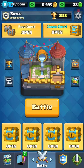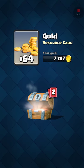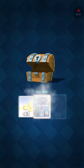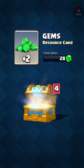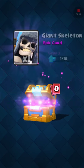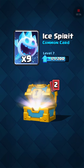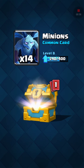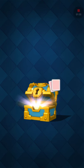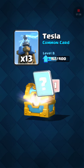Today we're gonna open up the chests. Starting with the free chest — I've yet to get any legendaries or anything too good. Not getting much out of the crown chest either. A giant skeleton is the only good thing I get from the crown chest. Minion horde, ice spirit, minions, and furnace out of the gold chest — not really good. Getting a lot of gold but not very many good cards.